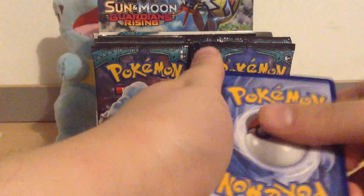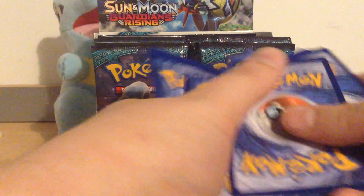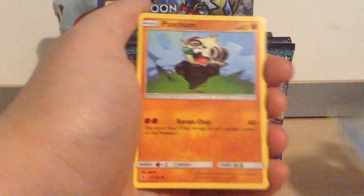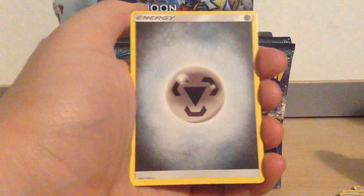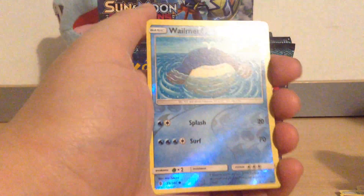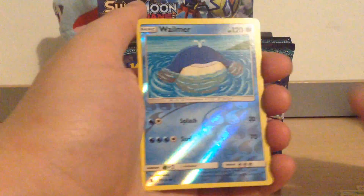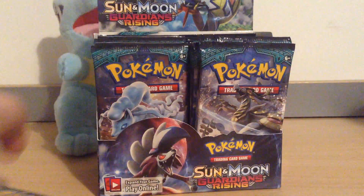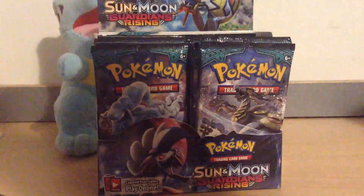Let's have a look. I think the pack trick is the same as the Sun and Moon base set — four and two. We have a Chansey, that's a great card. Snorunt, Pancham, Bellsprout, Cottonee, a Metal Energy, Weepinbell, Altar of the Moon, a Mallow, a Reverse Whalemail — look at that adorable little whale — and a regular rare Probopass. Not a great opening, but there's another 35 packs left to go, so hopefully we get something good.